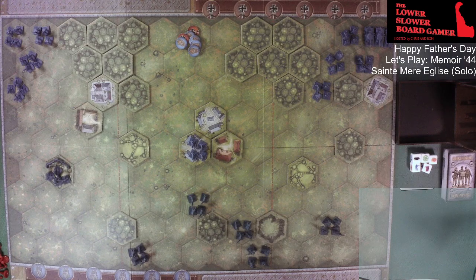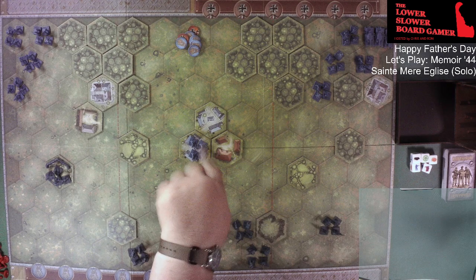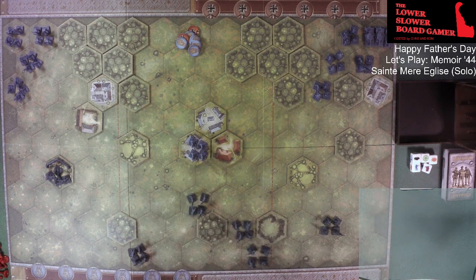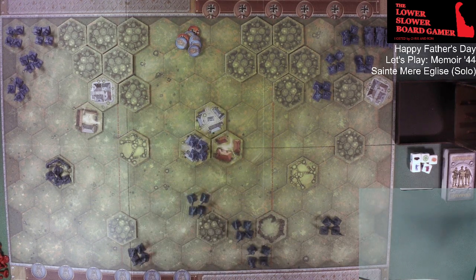We have the map set up. We have Neuville-au-Plain over here, we have Fauville, and of course we have St. Mary Glees in the center, occupied by a German squad. The victory conditions on this are four medals, so I've got seven medals up for grabs. The Axis player starts with four command cards; I'm playing the Allies so I start with five command cards, and I go first.